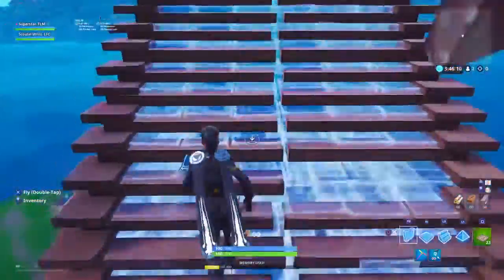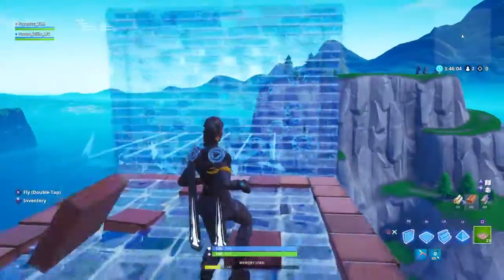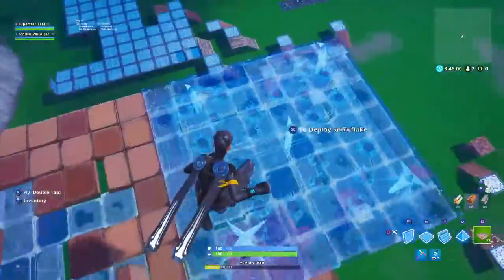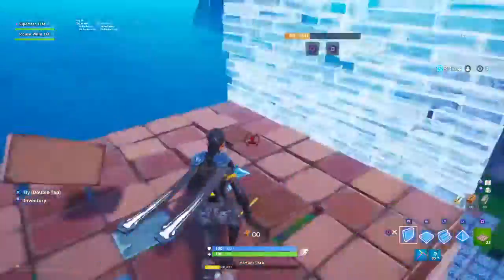Hey guys, welcome back to another video. In this video today I'm going to be showing you how to build and place down a trap through a wall or a floor. The first thing you're gonna have to do is obviously build stairs on the roof.